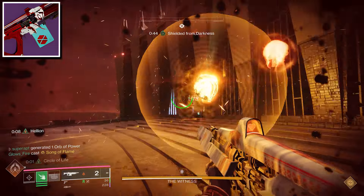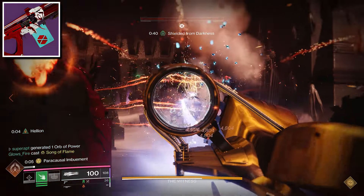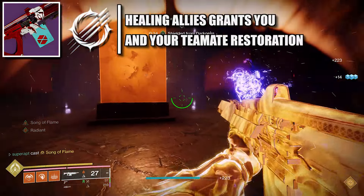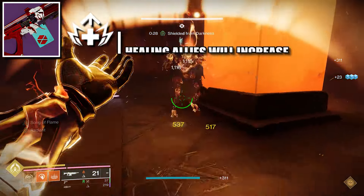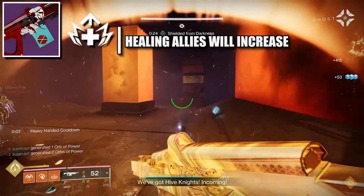The energy weapon is called No Hesitation. This is one of my favorite weapons in the entire game. The key perk is called Physic — rapidly healing allies grants you and your allies restoration for an improved duration. On the fourth column you could choose is Circle of Life — rapidly healing allies grants this weapon an improved period of increased damage.